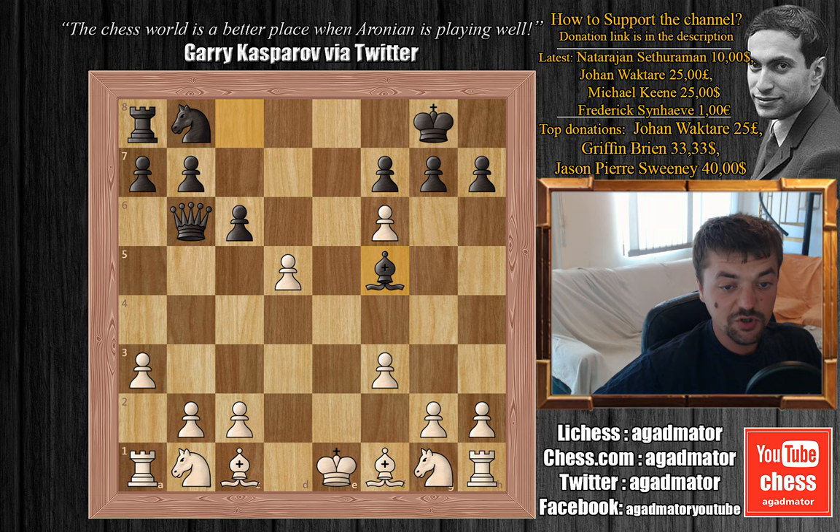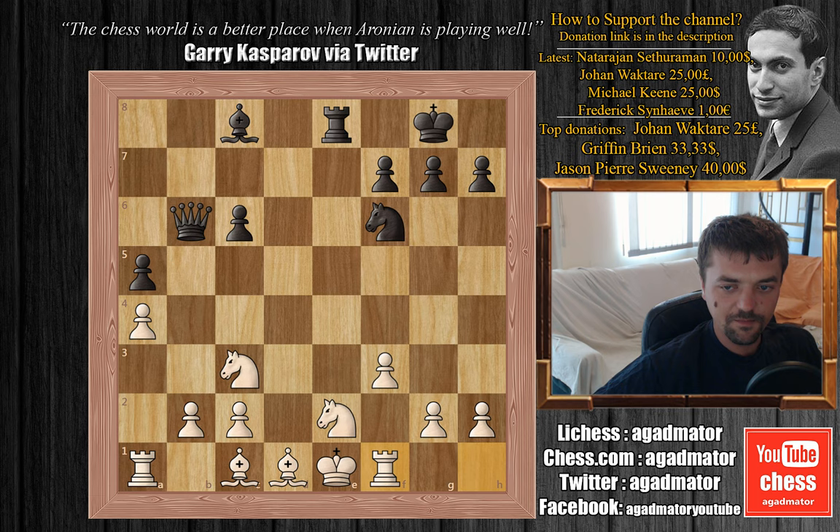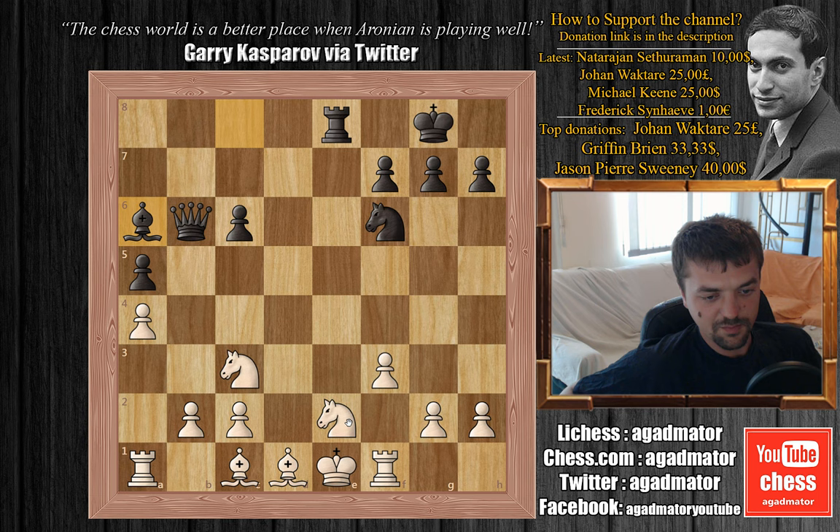Bishop to f5, attacking that c2 pawn and developing nicely. Bishop to e2, we have knight to d7, d captures on c6, b captures on c6 and now bishop to d1 defending that pawn. Rook to e8 check and knight to e2. Jobava plays knight captures on f6 and now knight b to c3, bishop to c8 and a4. We have a5 and rook to f1, bishop to a6 — now this knight is pinned from the rook and also from the bishop, somewhat semi-pinned.